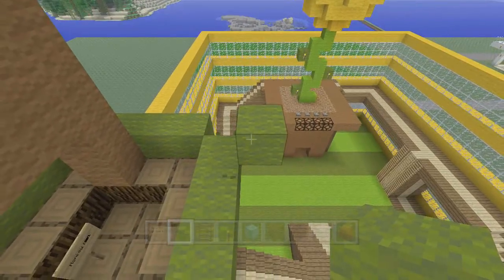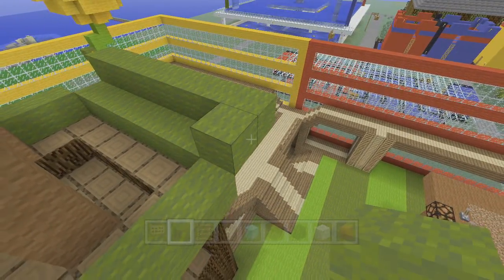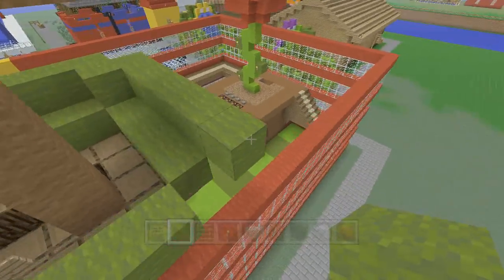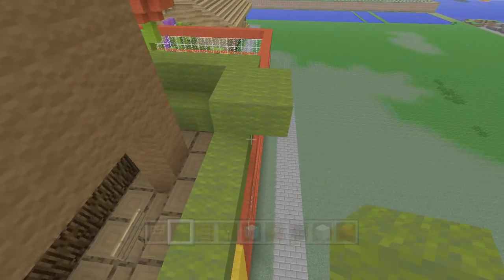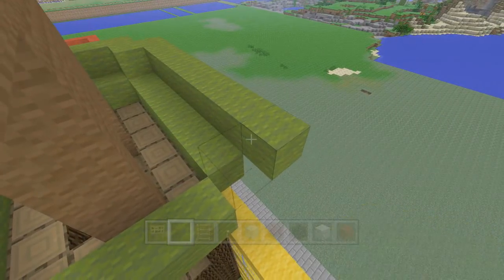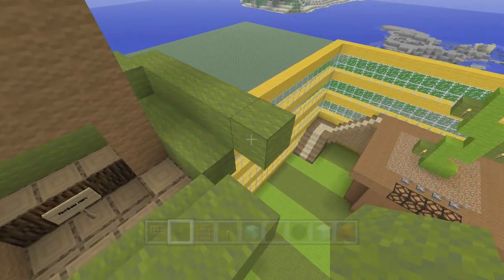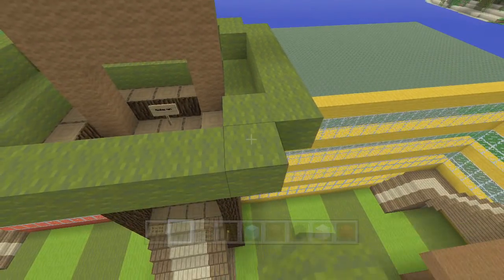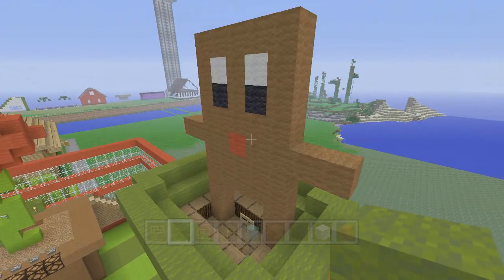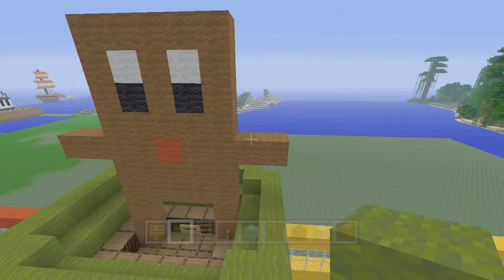The corner is going to kind of do that thing that Stampy's done a lot in his world — when we built the rocket and so many other things. We'll just go around here. This new color is freaking me out — it's so different, there are so many new colors interlaid in there now.